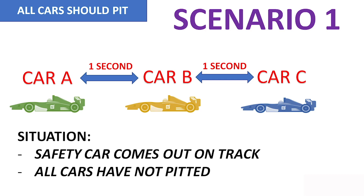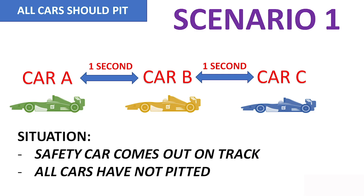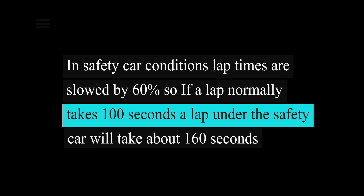Assume that three cars A, B, and C are racing each other under normal racing conditions. All three cars have not pitted in the race. The situation is that the safety car comes out on track. The best thing would be for all three cars to take a pit stop immediately. Under safety car conditions, lap times are slowed by about 60%. So if a lap normally takes 100 seconds, a lap under the safety car will take about 160 seconds.